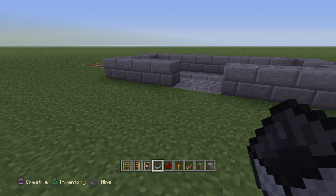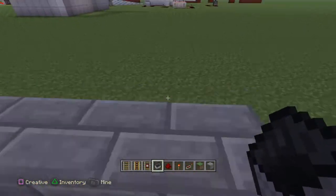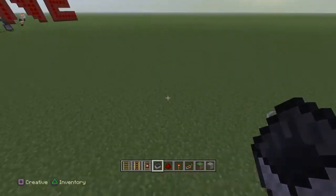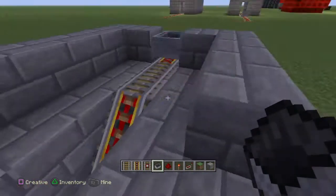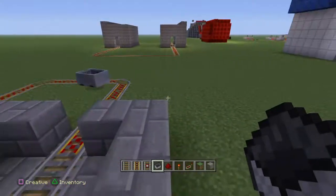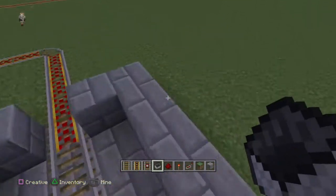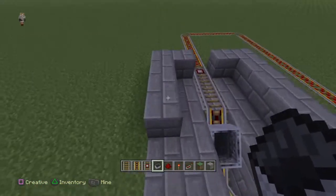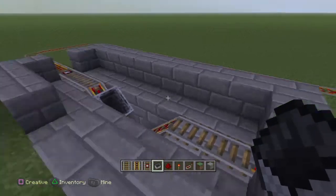I saw some videos on how to make a subway system but couldn't really find a tutorial for PlayStation — I tried one that didn't work for me. So I tried to make something simple. It's not running multiple minecarts at the same time, but it works well if you time it with a friend. I actually did that in one of my worlds.